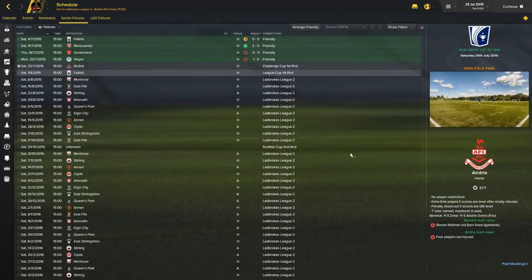We're not going to go over the squad too much. Let's take a look at our schedule so far. We've played Falkirk, who is a championship-level team — two leagues above us. Then we played Mora Canby, which was a nice 2-0 win at home against a League 2 side from England. I called Sunderland in, obviously, to make some money before the season started — about a $10,000 windfall for our team. We got smashed, as I expected, but we got a little match fitness in and made the club some cash. The Wigan one was already scheduled when I took over the team. So that was our preseason.